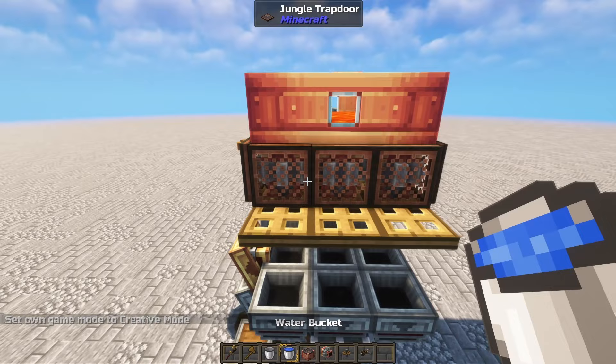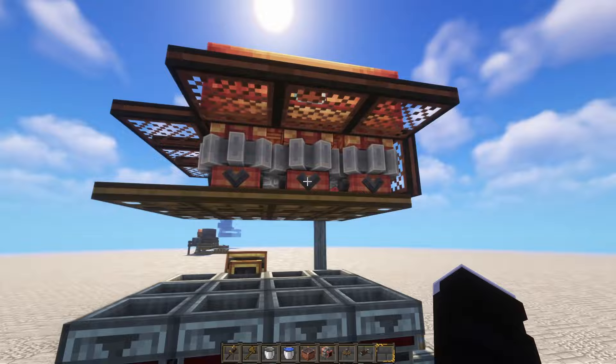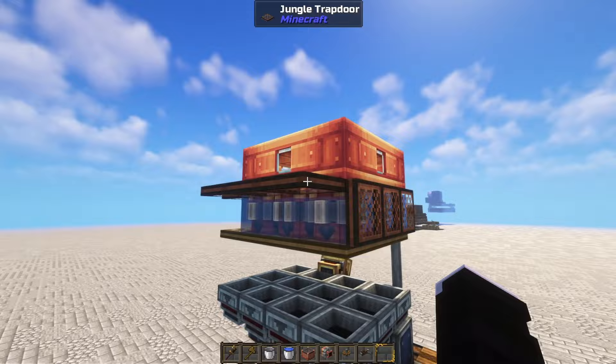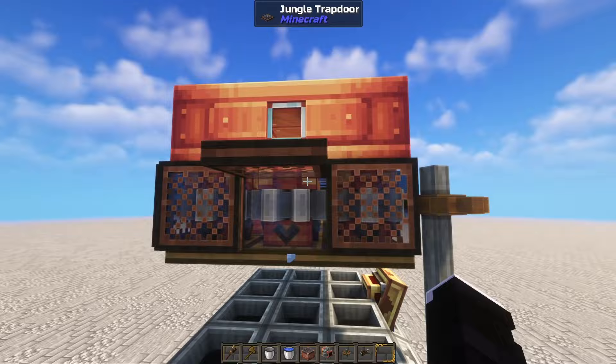As for the water, we're going to place it right on the pumps. Keep in mind the water will spread normally, even if there are pumps in the way, so we just need to fill the sides. We fill up one side and then complete the next one, and that is all. Now it has spread to the rest of the pumps. Now the cobble generator will start to work properly.